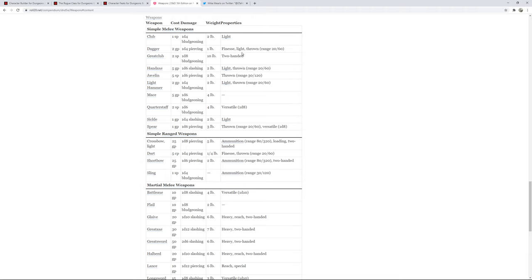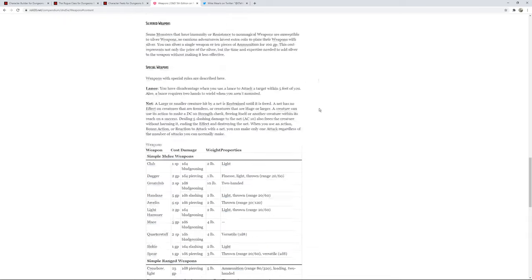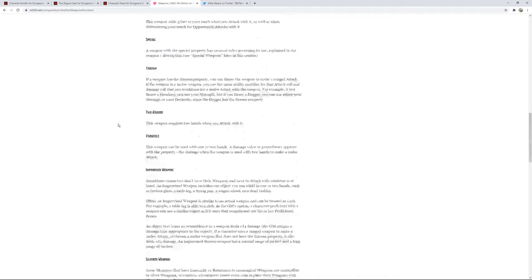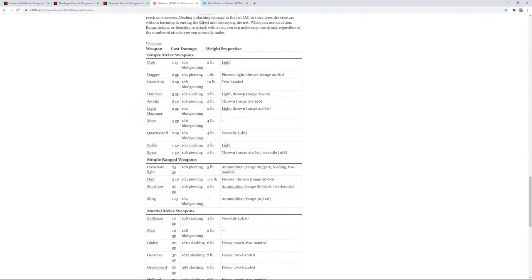So when we throw the Hand Axe at 20 feet, it qualifies for Sneak Attack as a ranged weapon. In melee it's still considered a ranged weapon because it has the range property. Daggers are finesse, so we can use Strength with them as well — finesse says 'your choice of Strength or Dexterity,' not restricted to ranged attacks. Light Hammers have the same thrown/light properties as the Hand Axe but deal 1d4 bludgeoning instead of 1d6. This gives us all three basic damage types: slashing, piercing, and bludgeoning.